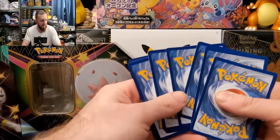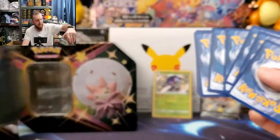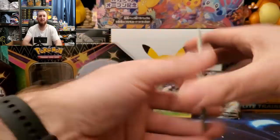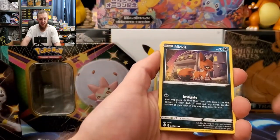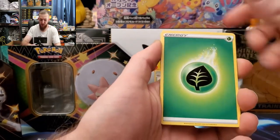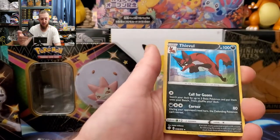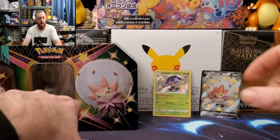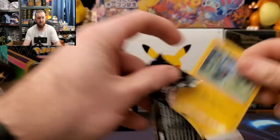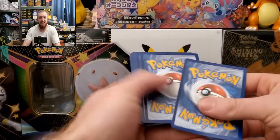Six packs in this tin — okay, six packs is better than five! Nickit, Cacnea — so 18 packs total, that's a lot of Shining Fates right there. A Thwackey reverse, Gossifleur, and a Thievul holo rare. Two more packs of this tin — camera's about to die, let's see how far we get.